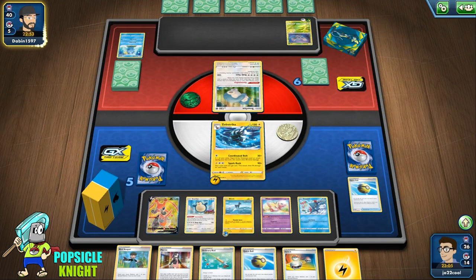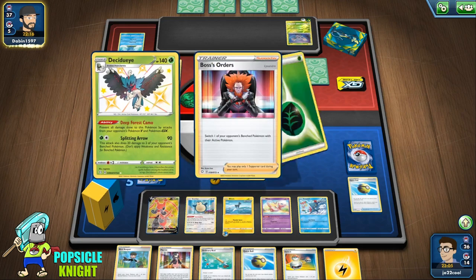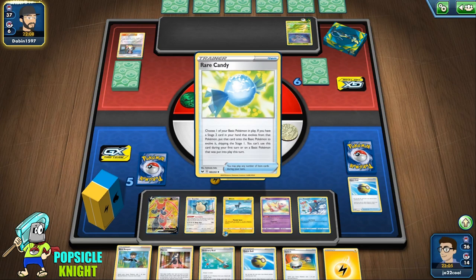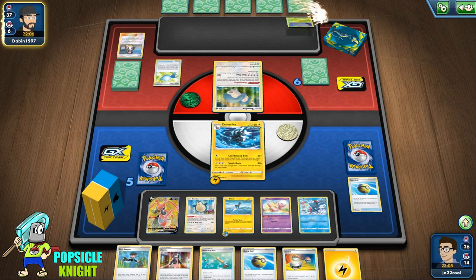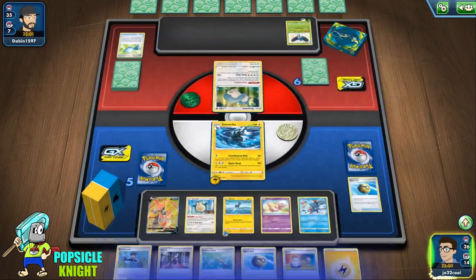That will start our combo next turn. Snorlax has 130 HP so we won't be able to knock it out with Zubstrika. I'm actually thinking of adding a Vitality Band in this deck but the decklist is already pretty full. From how it is right now, I think it's working out pretty good. They can get Rare Candy and Decidueye with Rosa and an Energy to fully evolve into Decidueye right away. This deck I almost gave up on actually — it makes such a good combo, but after playing for some days it's just so hard to win. But with this current build it's been very consistent and I'm pretty happy with it.